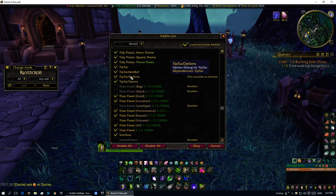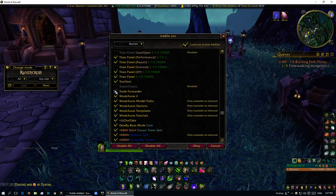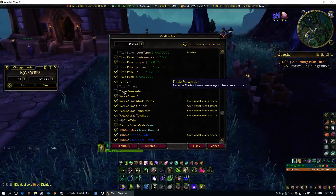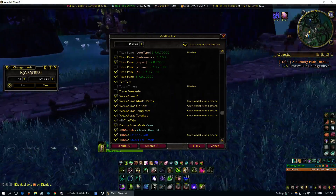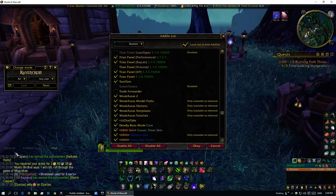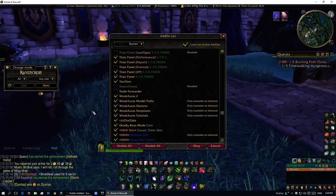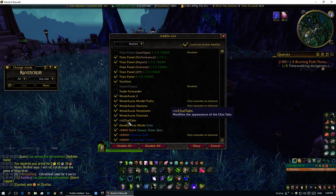Tidy Plates — everyone knows about that one. Titan Panel. Trade Forwarder — this is actually kind of funny. If you're on a bank alt and need to leave the capital, you can always see the trade channel like this — pretty sweet. WIM Chat Tabs is a very good addon. My chat tabs look very nice and clean with some customization — it takes a bit of a while to set up, but it's very good.